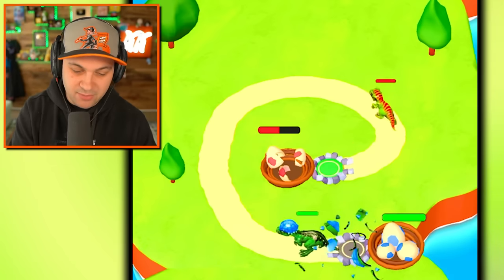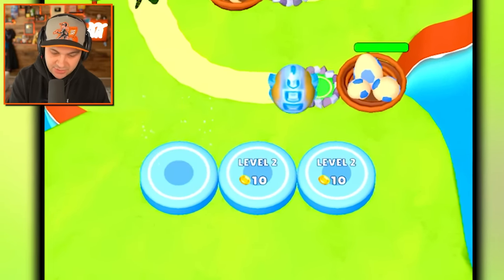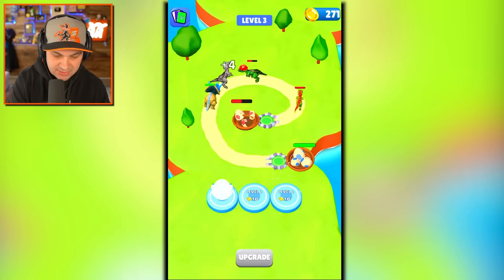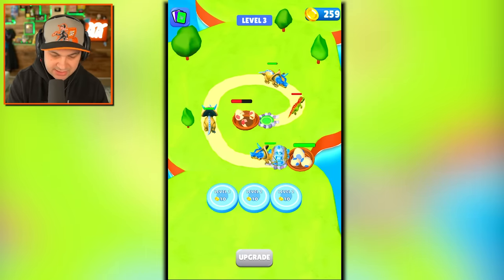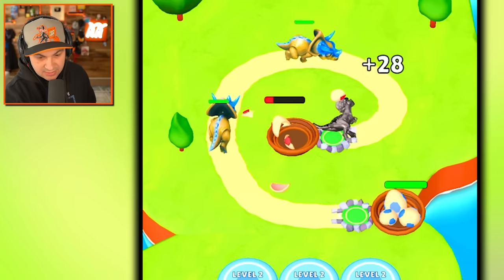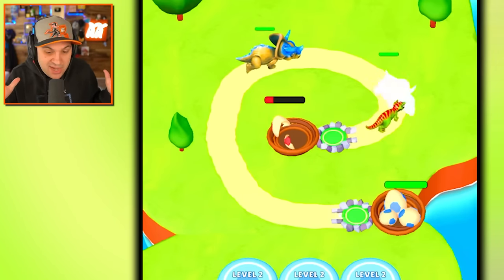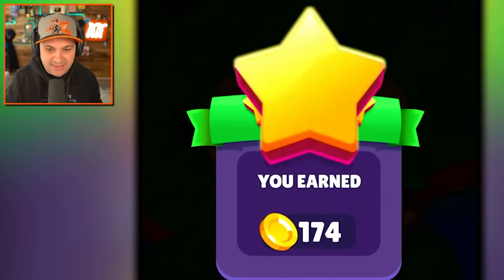We need a bigger crew. Merge these guys together, merge those guys together, get another triceratops going. I feel like we need another triceratops, and just for good measure let's get a third triceratops and let them roll — because they do a pretty good amount of damage to the enemy base. Oh yeah, they're done!